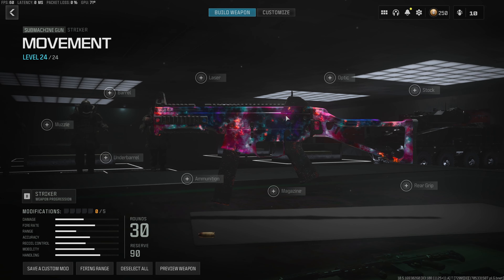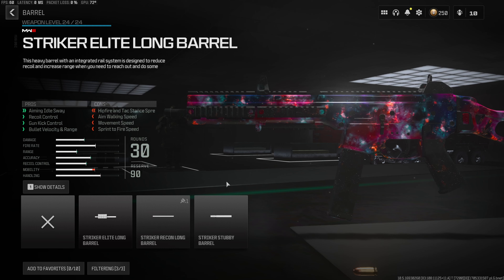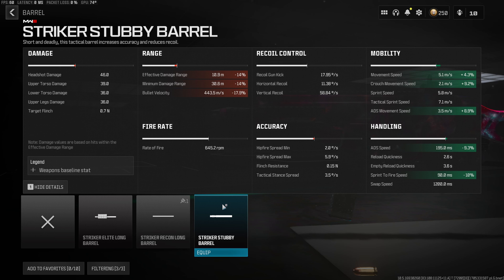Jumping straight into the first attachment — this build is mainly going to be built around movement speed. With that being said, we want to throw on the Stubby Barrel, which is going to give us a huge increase to our mobility and handling. We get a 4.3% buff to our movement speed and about a 10% decrease to both the aim down sight and the sprint to fire speed, which is going to turn this build into one of the quickest SMGs in the entire game.